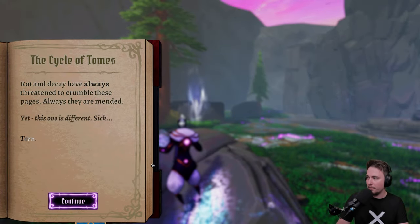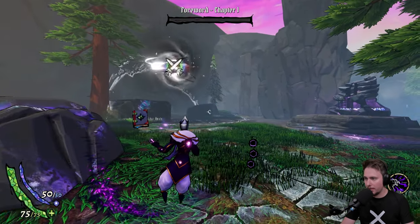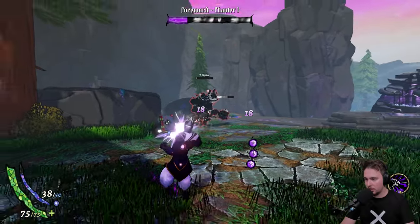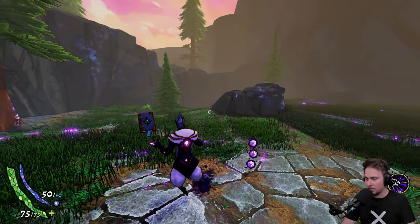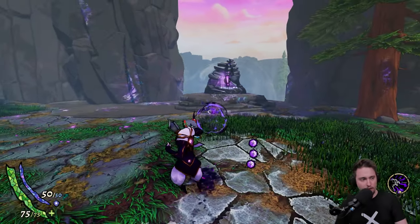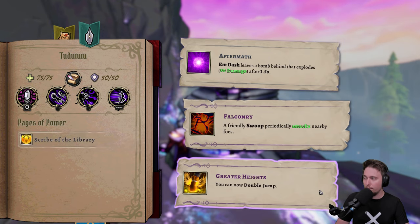What do we have here: 'The cycle of domes, rot and decay have always threatened to crumble these pages — always they are mended, yet this one is different, sick, torn.' Oh my god, there are some enemies! I got damaged right away. We got the armor on the left side and some HP. There is a shift dash ability and a left-click attack, and a right-click power ability for when we have enough mana.